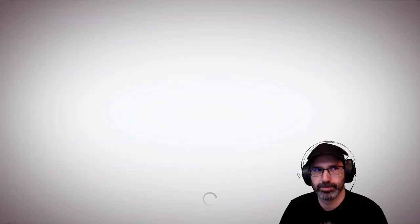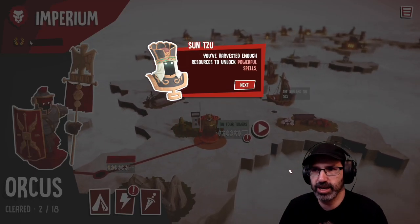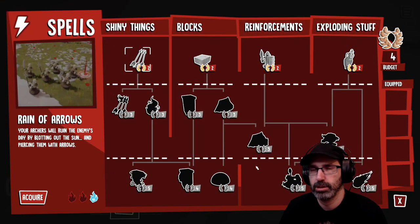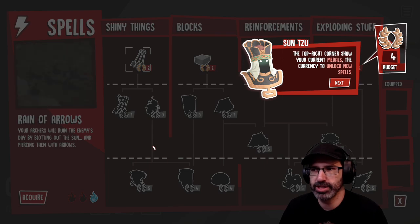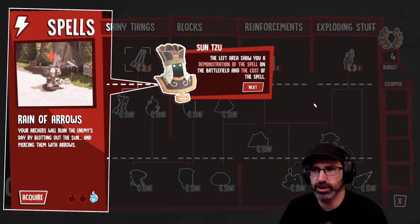Sun Tzu says you've harvested enough resources to unlock powerful spells. Click on the thunder icon to enter the spell menu. The spell tree goes from basic spells to powerful ones, but first you need to unlock the ones from the top. The top right corner shows your current metals — the currency to unlock new spells. The left area shows a demonstration of the spell on the battlefield and the cost.